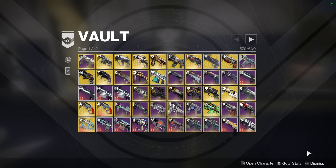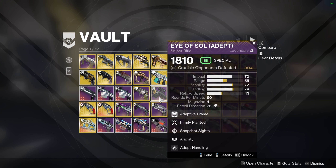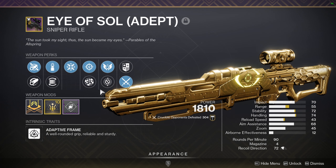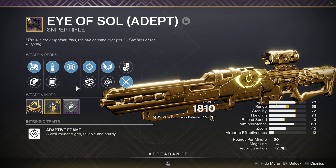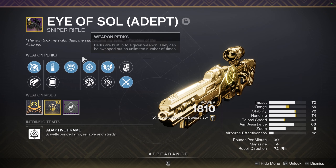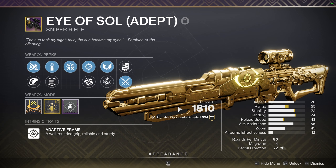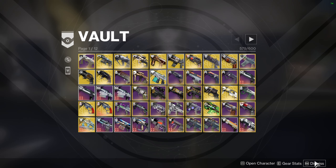It's not supposed to have Tactical Mag — it's supposed to have Steady Rounds, but it has Tactical. I'd say go with Steady Rounds and Fluted Barrel for a really good sniper feel. It's an aggressive frame so it hits hard. You also have something like Eye of Sol — sadly you can't get that sniper right now, but later in the future you probably will, and most likely it'll come back with Snapshot. Opening snipers have just been power crept hard.